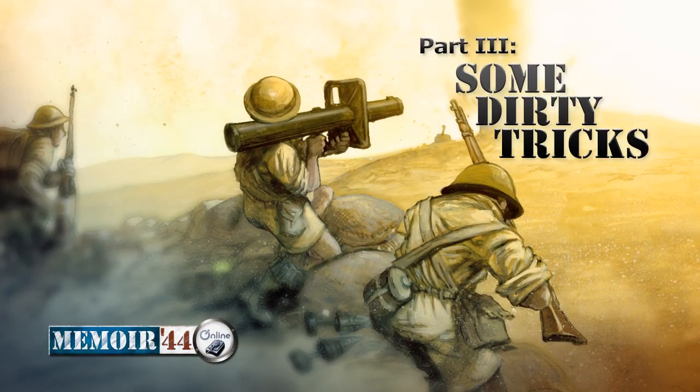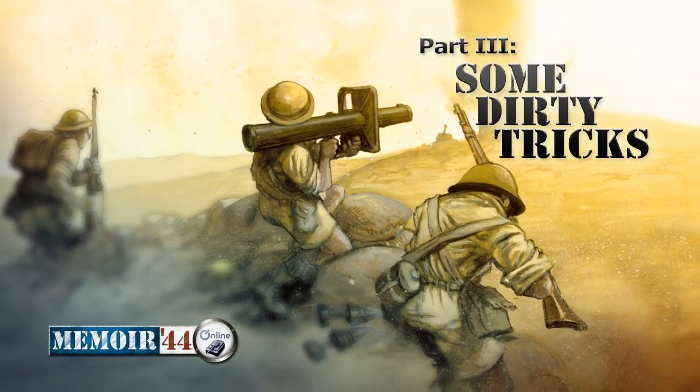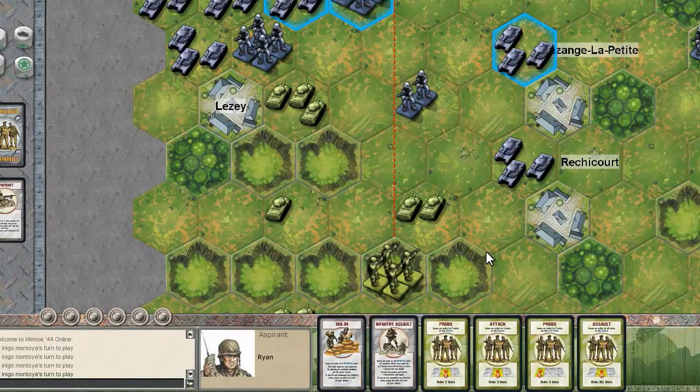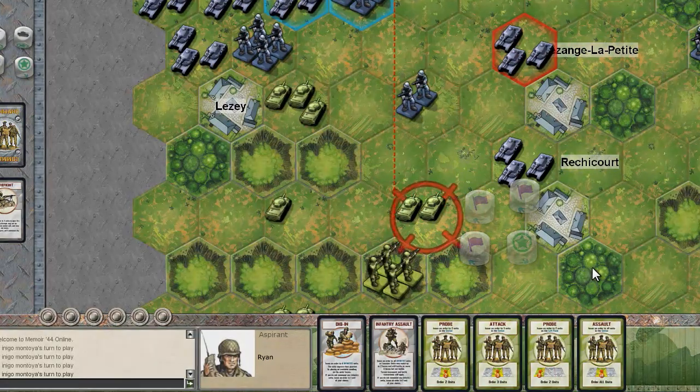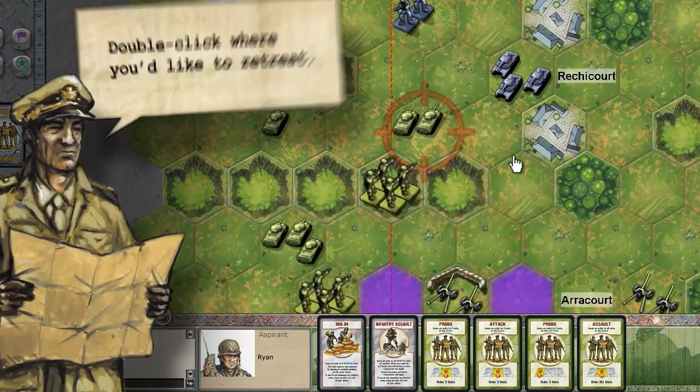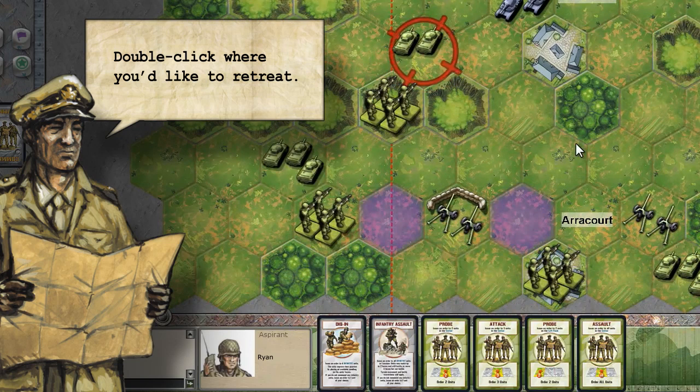A cadet often needs all the help he can get to make it through his first battles alive. Here are some suggestions that may help you survive to fight yet another day. When a flag is rolled against you during an attack, if your unit survives the initial onslaught, you will usually be offered the opportunity to retreat. Double-click on a highlighted hex to retreat there.